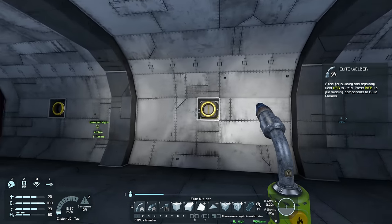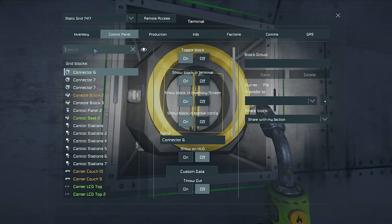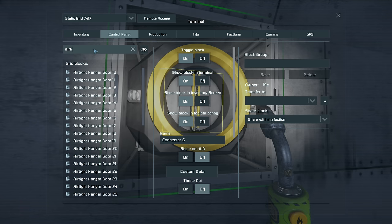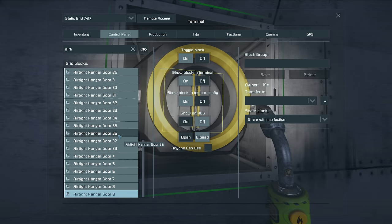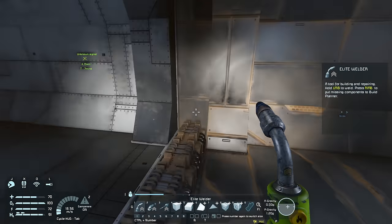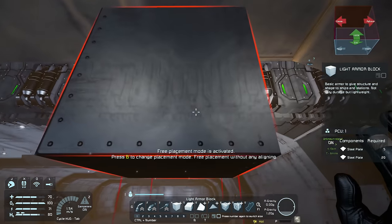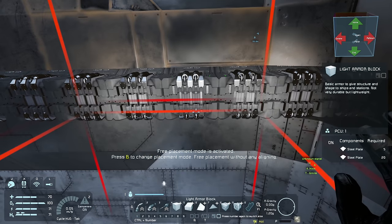Now let's move on to actually creating this automatic hangar airlock system that I was talking about at the start of the episode. Before we go any further, I'm really not sure which color I want to make these things. I think I'll probably go with this color — I do kind of like the idea of the hangar doors being the proper color, but this game is trolling me. I'll worry about that later — it's not important.